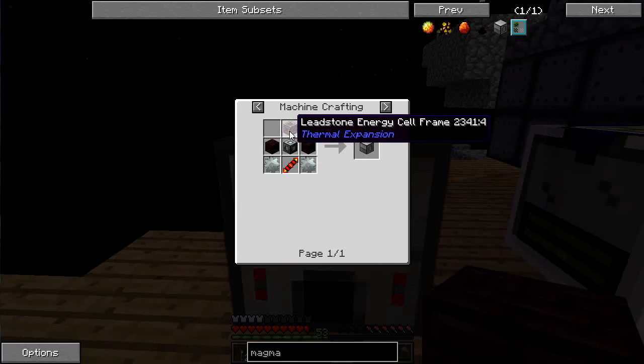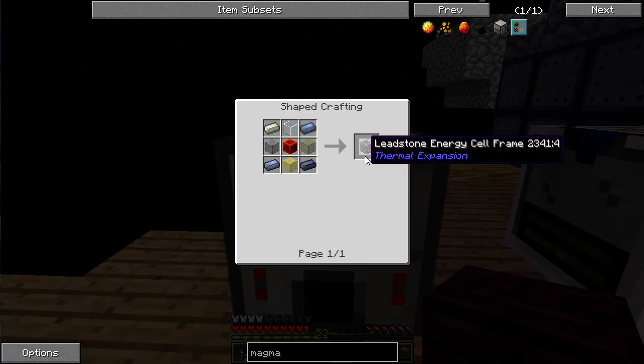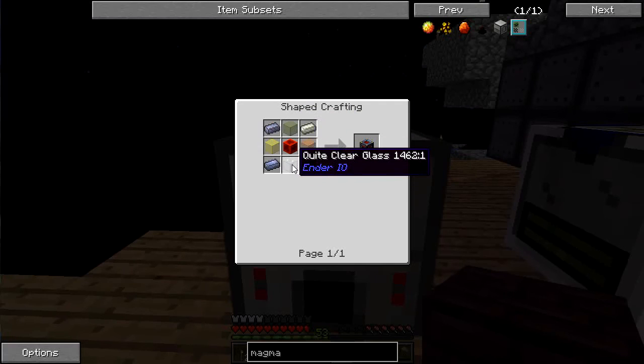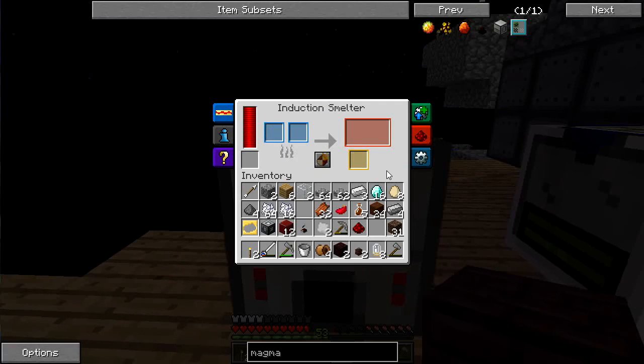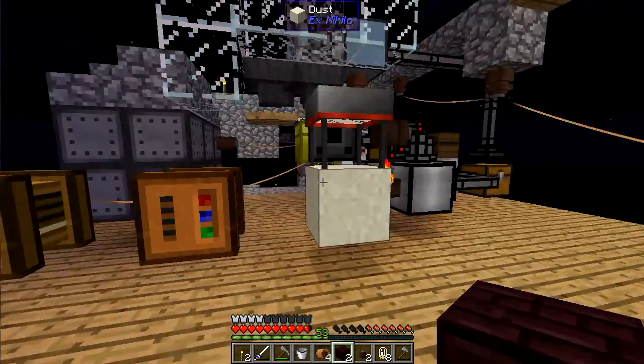Back to the magma crucible — so there's another brick. The last thing I need is the leadstone energy cell, which is going to be a little more complicated. Glass I can do, but I'm going to need a lot more redstone again — eight more pieces. Let me grind that down and I'll be right back.